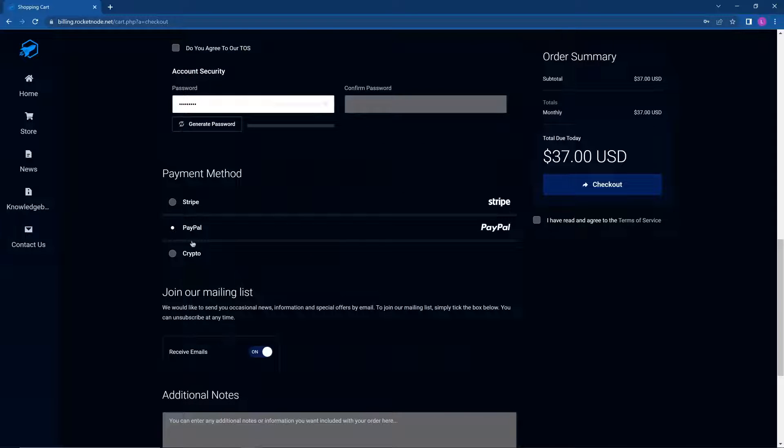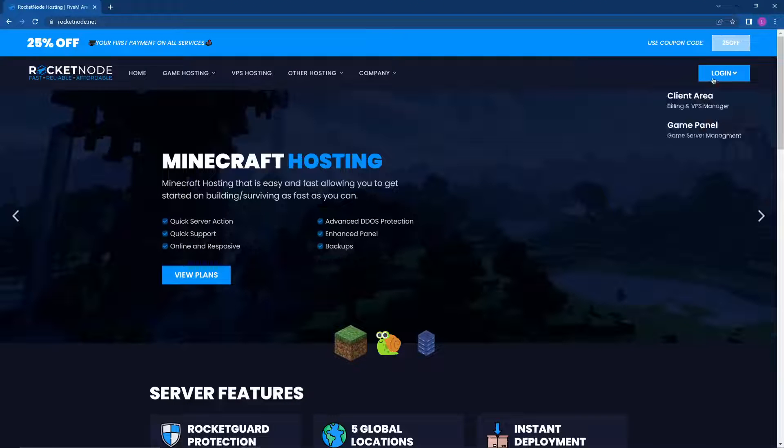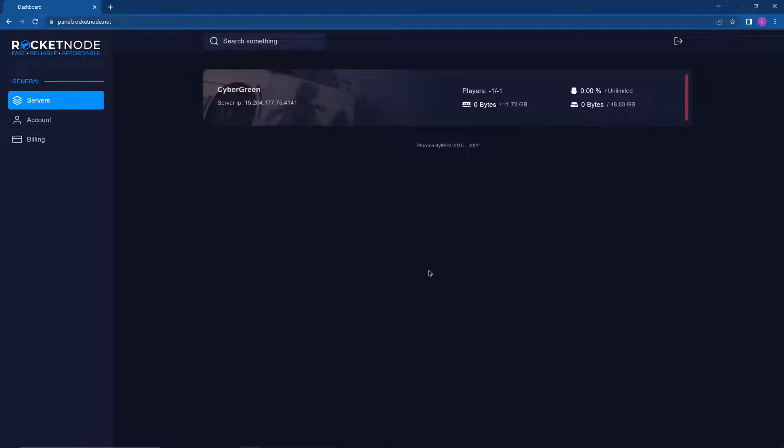Once you've done that, go to rocketnode.net, click Login, and then Game Panel. You'll log in with the same info as your billing panel. Click Login and there you go — you'll see the server you purchased.